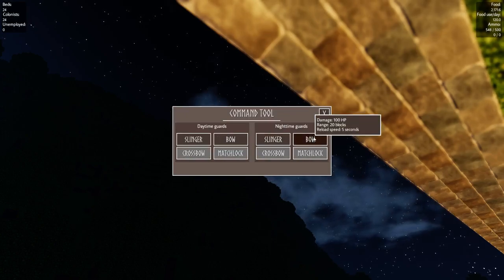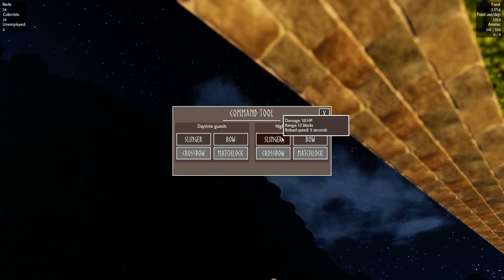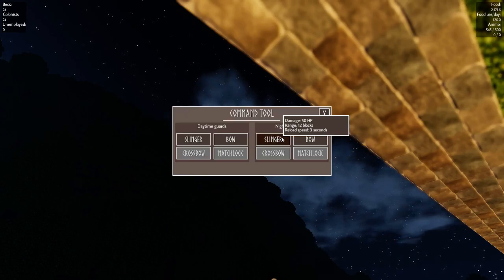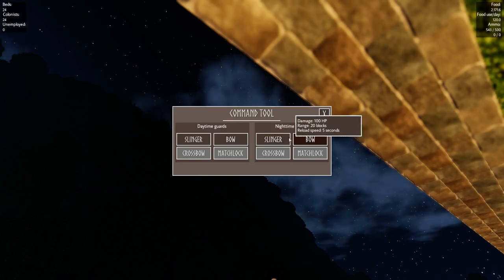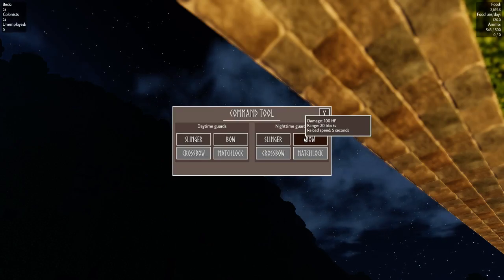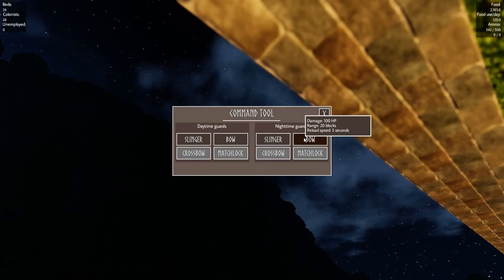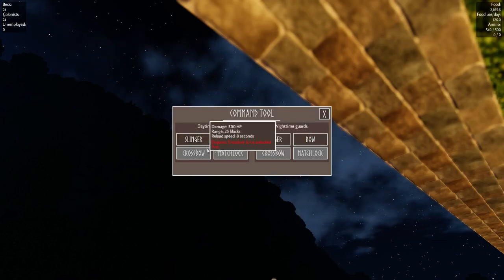The slinger does 50 hit points damage with a range of 12 blocks and a 3-second reload speed. The bow does double the damage with a range 8 blocks further, but has a slightly increased reload time. Let's set up the night guards.